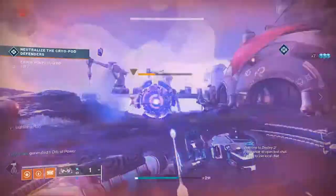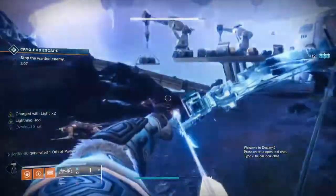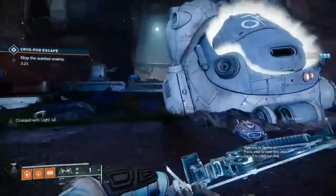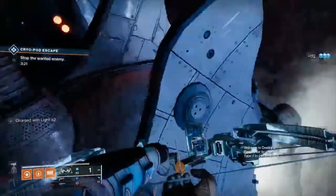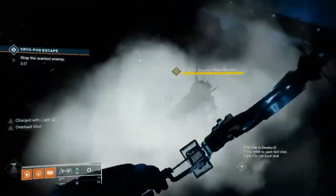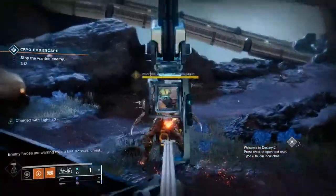So you may be wondering how do I get my hands on this bow. Trinity Ghoul is a random world drop. You can get it from exotic engrams and playlist activities like strikes, Gambit, and Crucible — mine dropped from a strike. Xur can also sell it. I make a weekly video showing Xur's location and inventory so be sure to subscribe and hit the bell to get notifications when I upload videos.